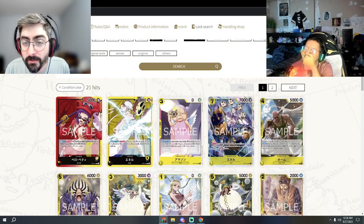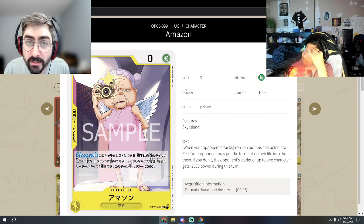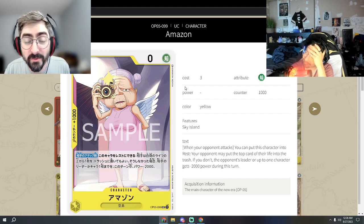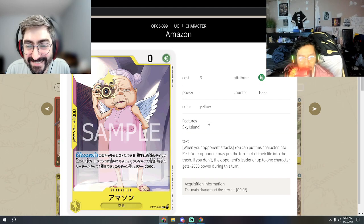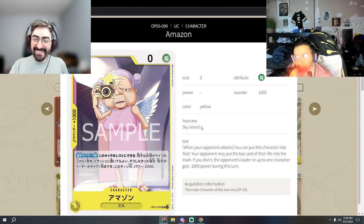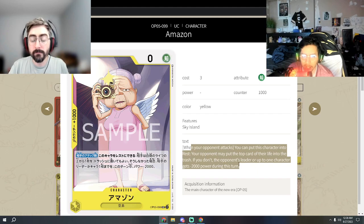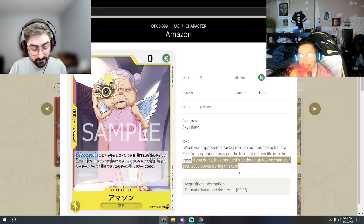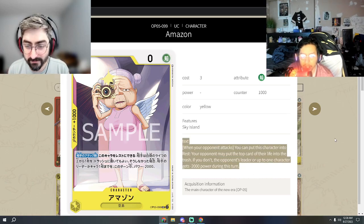Amazon is a three-cost, zero-power character. When your opponent attacks, they have to take the top card of their life and trash it — and if they don't, they get minus 2k power to a character card or their leader, which is kind of disgusting. It's not a bad card. It can successfully eat up two attacks: they're not likely to lose a life off it, so they'll absorb one attack and then have to attack into it to avoid the penalty again.